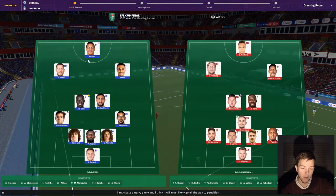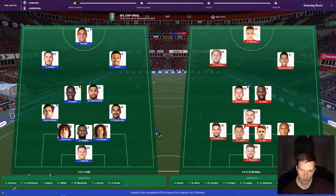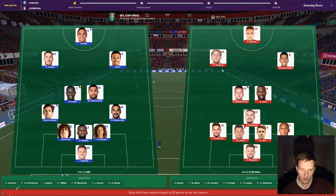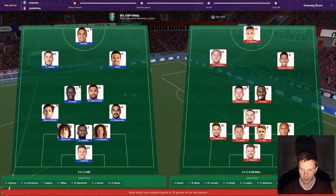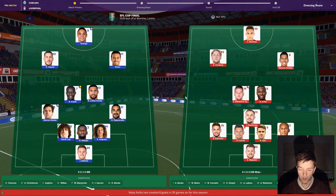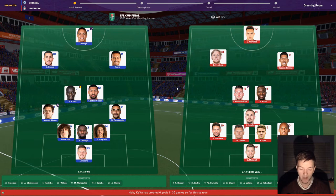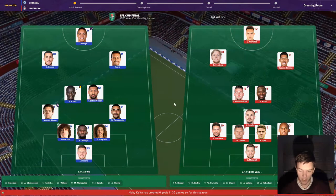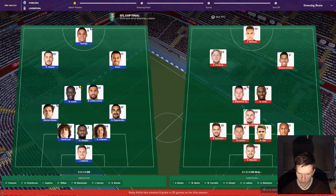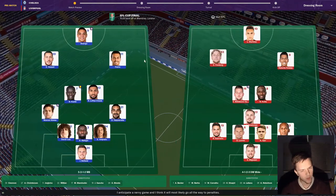We faced Liverpool in the Community Shield this season already. It's a new-look Liverpool side — Lautaro Martinez up top with Forsberg and Firmino in a front three. In midfield they have Milinkovic-Savic, Keita and Henderson. The back four is Rafa Guerrero, Dejan Lovren, Christophe Adja and Fabinho at right back, with Mignolet in goal and Alisson on the bench. Curtis Jones is also on the bench — so it looks a little rotated, but still a very good team.